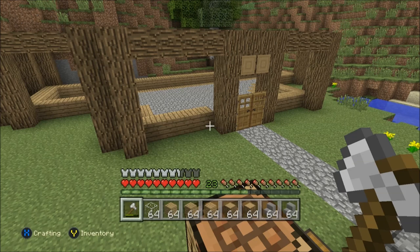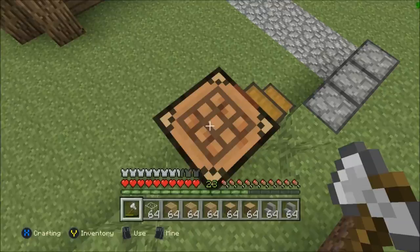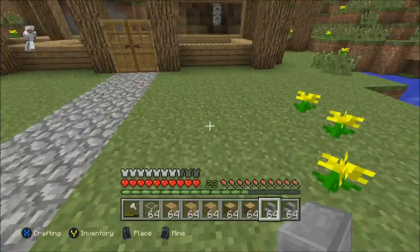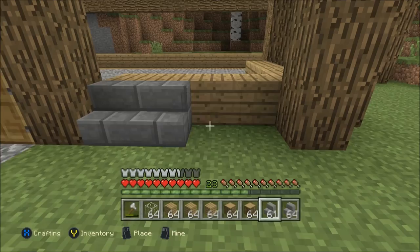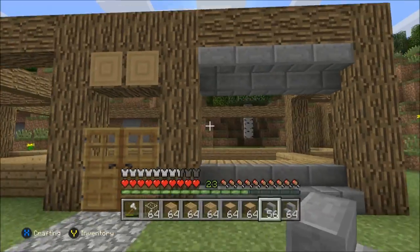Welcome back to Minecraft. So where we left off, I was doing the bottom part, then I decided to do all the frame. I sort of melded these stone bricks because this is like the ideal house style I'd like. We're gonna start now, just like that — yeah, just like that, it's perfect.